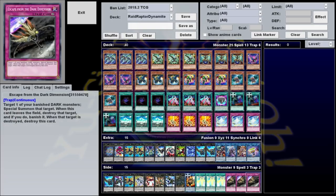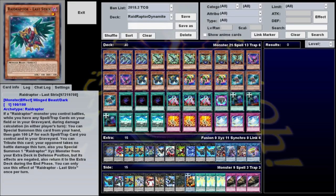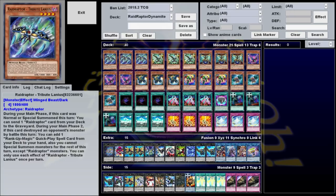I was going to suggest Escape from the Dark Dimension for slower games — if you really get into a grind, a lot of your stuff can end up banished and this can summon it back, especially with three Allures of Darkness. But after playing the deck in the episode, I'd actually recommend switching those out for Twin Twisters or maybe just a suite of board wipes: Dark Holes, Raigekis, Torrential Tributes — whichever you think works best. Anyway, that's the deck. I hope you enjoyed it. If you'd like to see Raid Raptor Dynamite in action, you can check out the main video linked in the description or on the end card, where I'll be playing 10 random duels against opponents on YGO Pro. Until next time, good luck and have fun.